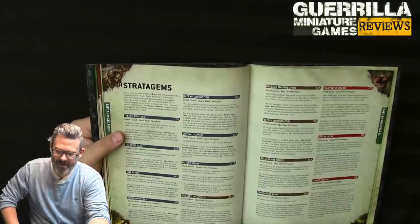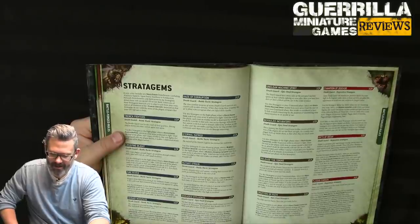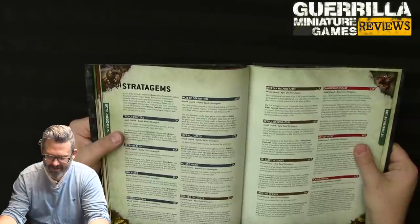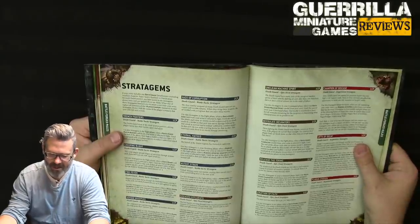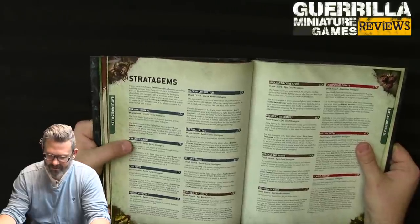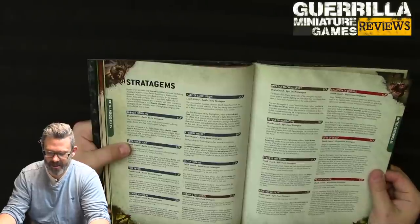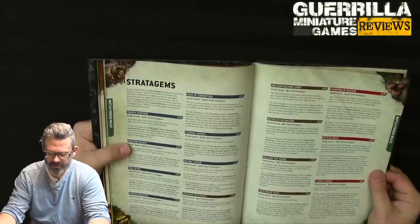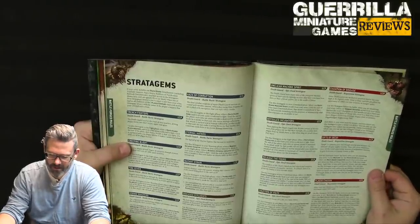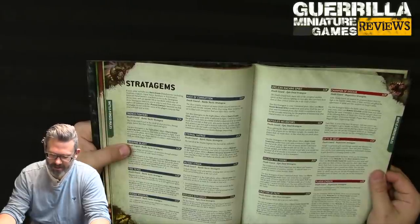Internal Hatred: for Bubonic Astartes infantry when selected to shoot or fight, add 1 to wound rolls until end of phase. This means bolters wound on 3s, or +1 for plague sprayers. Mutant Strain (1 CP): in the fight phase when a pox walker unit is fighting, an unmodified roll of 6 to hit does a mortal wound in addition to normal damage, but an unmodified 1 also inflicts a mortal wound on your own pox walkers unit.